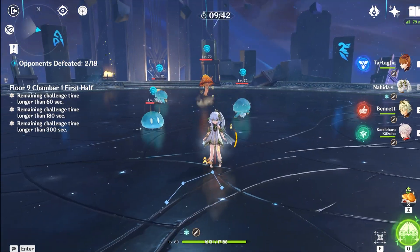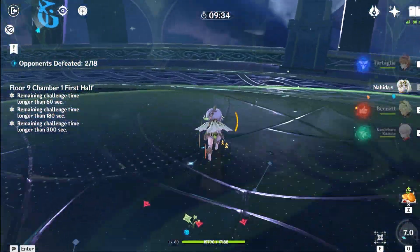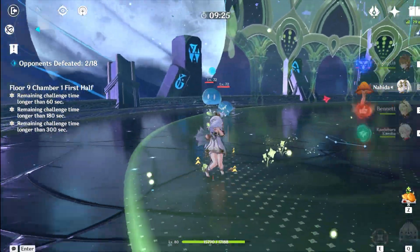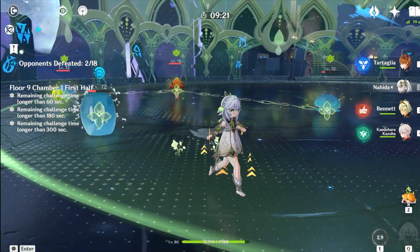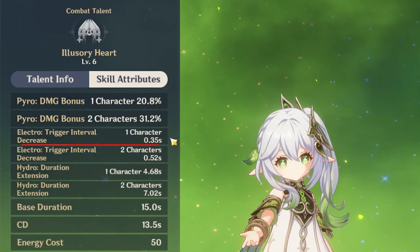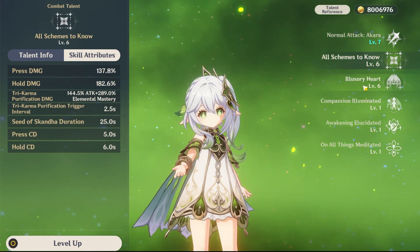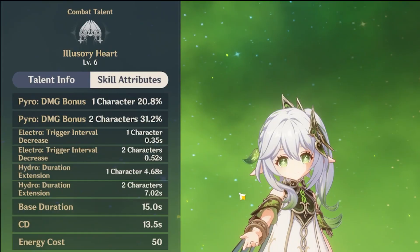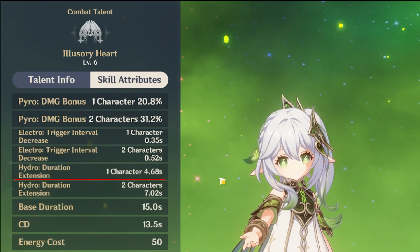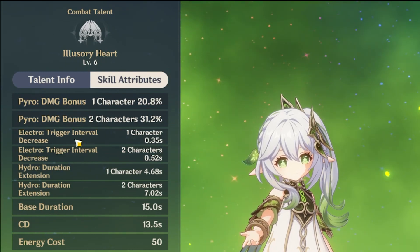Her burst ability is also something quite unique. It summons a giant cathedral-looking shrine that is absolutely massive — it nearly covers the entire abyss floor and it's the biggest ult in the game. However, this ult actually doesn't do any damage and instead provides buffs to Nahida's tri-karma purification E ability. These buffs vary depending on the element of your other party members. If you have a pyro character, her karma bonds deal more damage. If you have an electro character, the interval in which the karma bond triggers decreases. And if you have a hydro character, the duration of the shrine is increased, which can almost act as a reduction in energy cost.